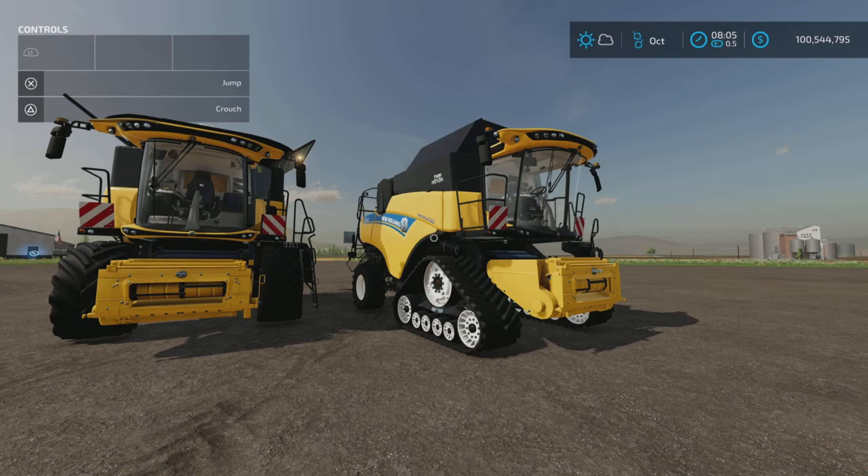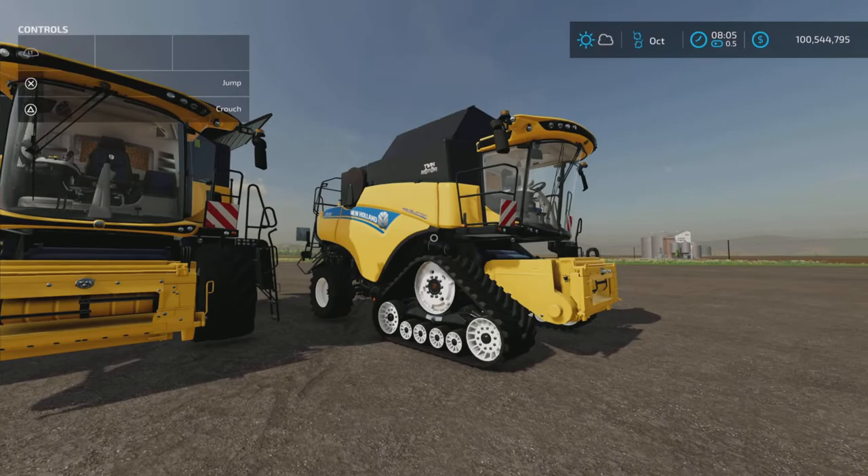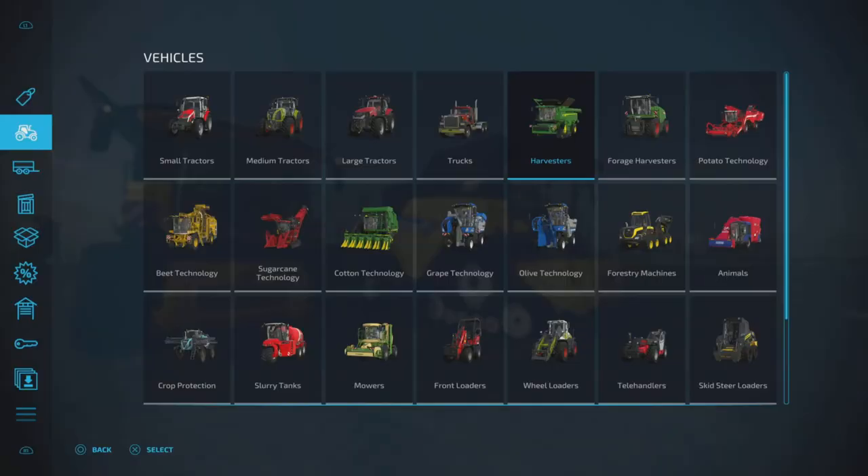Loony Farm Guy here with a new mod test for Tuesday November the 15th. This is the New Holland CR 9.90 by STV Modding — 21.57 megabytes to download, 14 slots on console. It is a new harvester, so let's have a quick look at it.